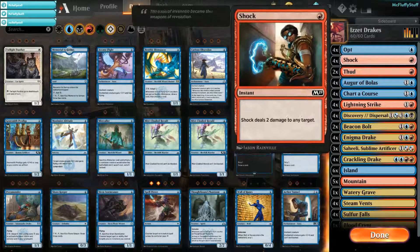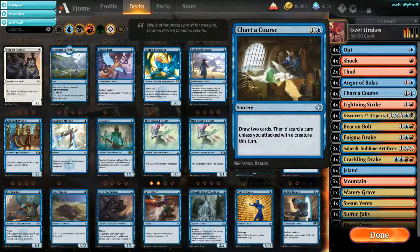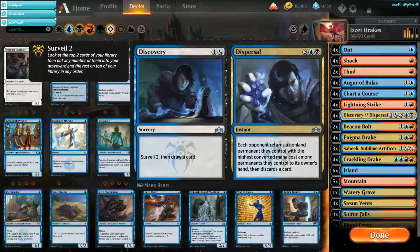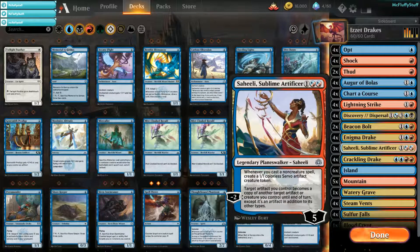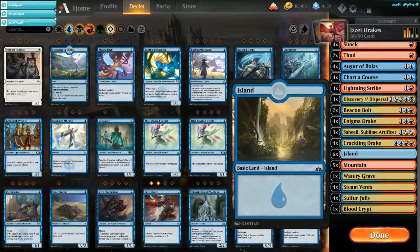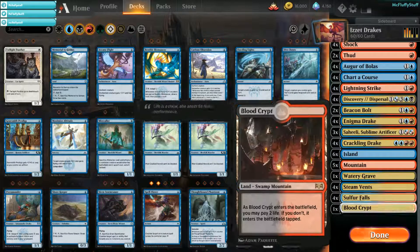We got 4 Opt, 4 Shock, 2 Thud, 4 Augur of Bolas, 4 Chart of Course, 4 Lightning Strike, 4 Discovery Dispersal, 2 Beacon Bolt, 2 Enigma Drake, 3 Saheeli Sublime Artificer, 4 Crackling Drake, 6 Islands, 5 Mountains, 1 Watery Grave, 4 Steam Fence, 4 Sulphur Falls, 1 Blood Crypt.